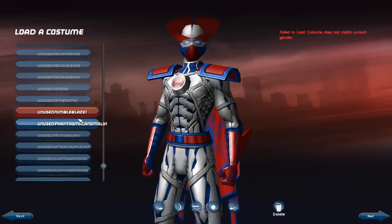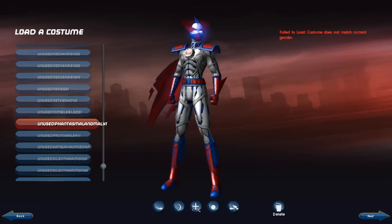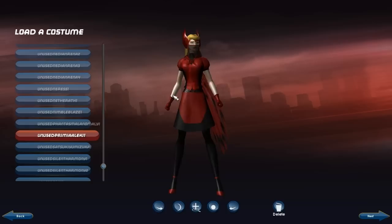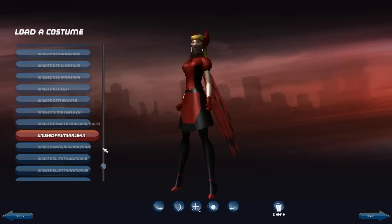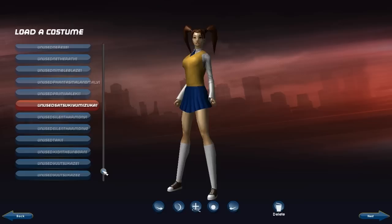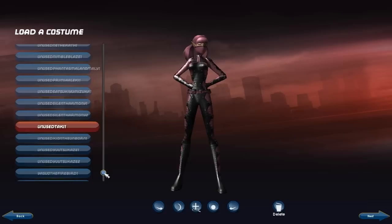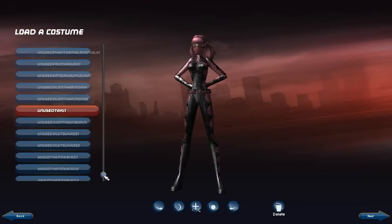This is the Phantasmal Anomaly, a character I deleted. I still like the concept I have in my head, but I never really found the power sets I wanted to go with him. Premia Alecki — her concept is that she's a doll come to life. It would have been nice if I could make her a foot tall, but I kind of made do with making her as small as she could possibly be. We have Satsuki Yumizuka, a Tsukihime character homage. We have Silent Harmony here — a Sonic Blast corruptor of some kind. Anyway, she got deleted. We have Taki here, a character I deleted very shortly after creating — basically to try out Dual Blades when it came out. Ultimately Selvin Tathriel ended up being the Dual Blades character I played up to 50.